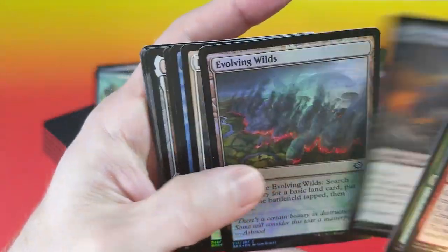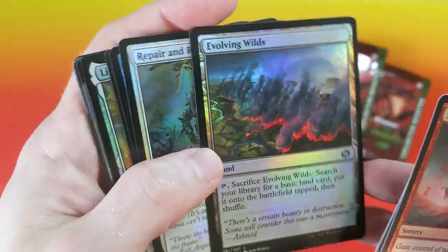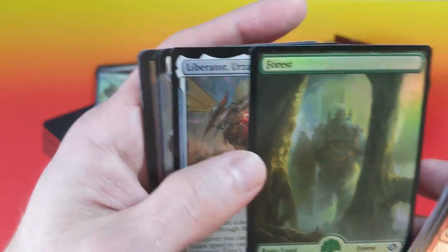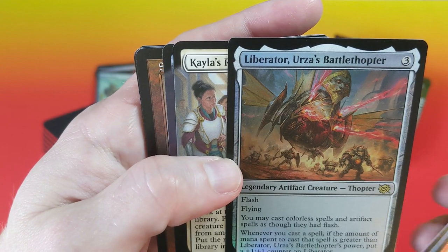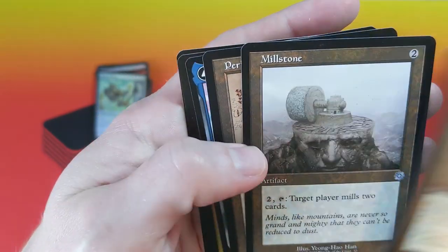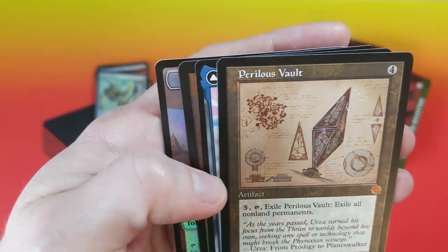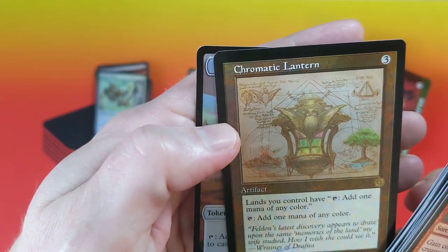Sibling Rivalry. Evolving Wilds — an overly printed card, but beautiful artwork, and in the foil. Thopter Mechanic. Another great full-art foil land. Urza's Battle Thopter. Kalos Reconstruction. Self-Assembler. Beautiful Millstone — classic old card with this updated artwork. Perilous Vault. Chromatic Lantern, very nice, in the foil.